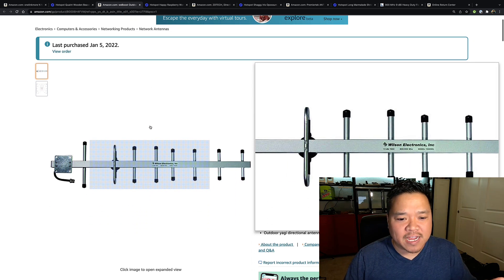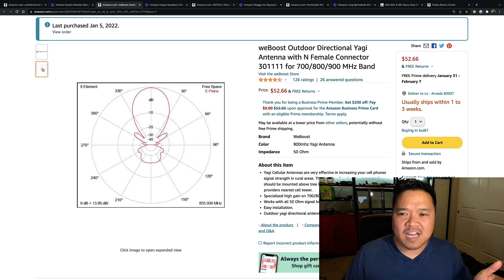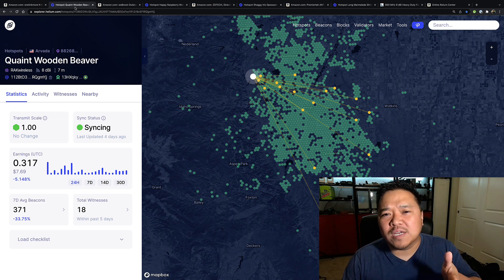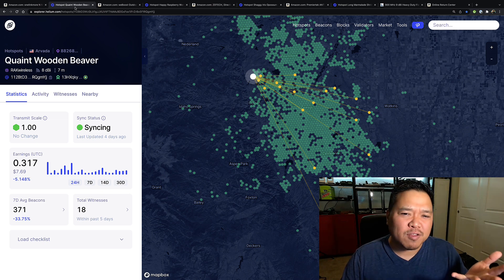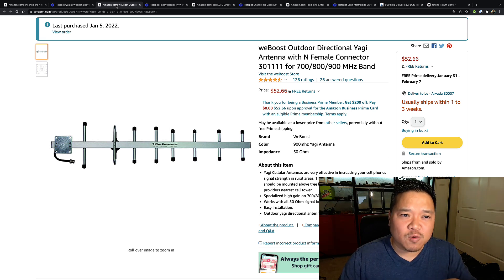The WeBoost is about 60 degrees by 60 degrees for vertical and horizontal. It cost about $52.66, and what it was giving me on average was around 0.31 to 0.32 HNT. It just wasn't doing as good — these are very slight variances, maybe a difference of 0.1 — but I wouldn't recommend this antenna. The WeBoost just didn't really work out as well.